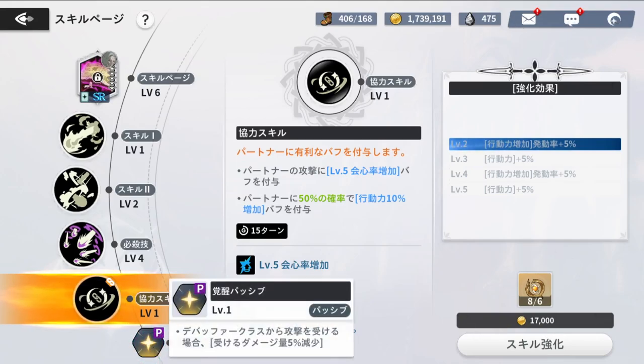When it comes to his passive, it gives a 5% reduced damage taken, but only from debuffers. This is actually pretty good for his kit — if you're running him in PvP you're going to be fighting characters like Lotus, so this does make a little difference making him a bit tankier against them, though it's still somewhat situational.